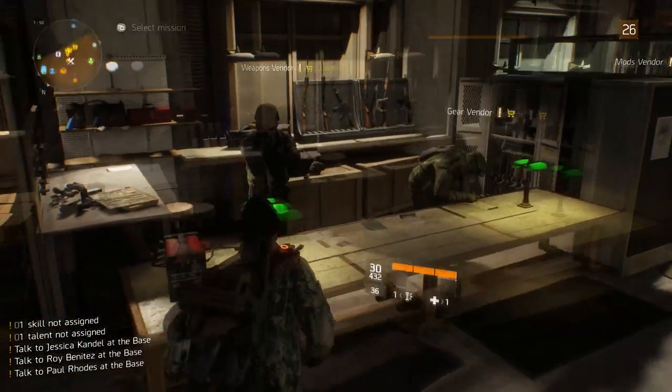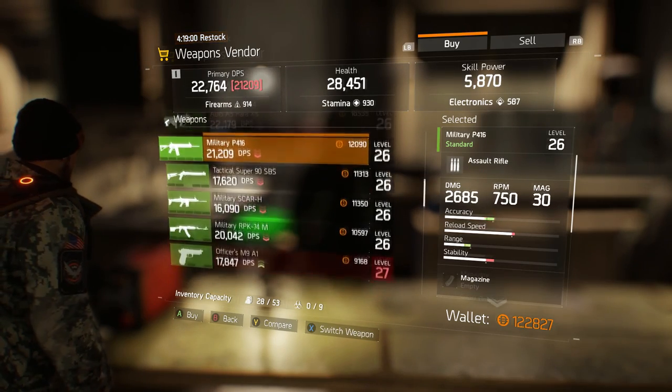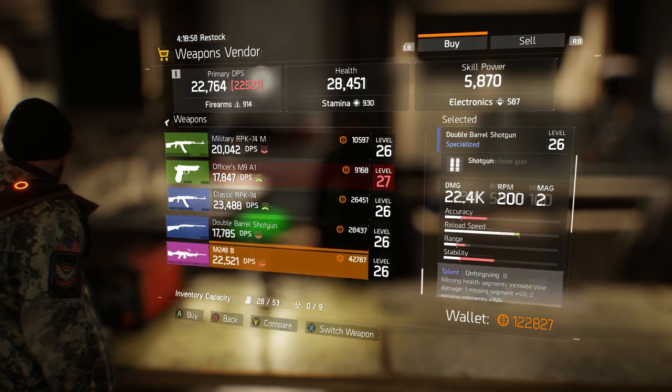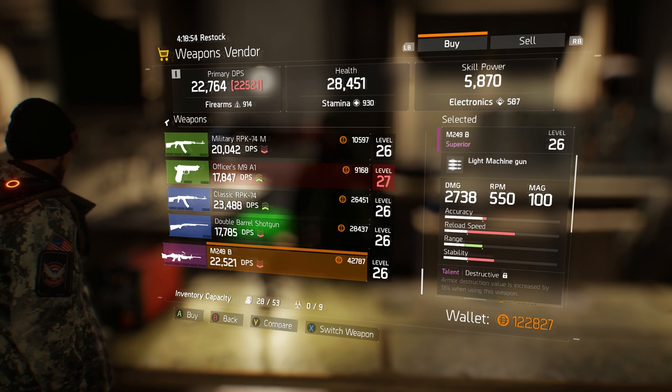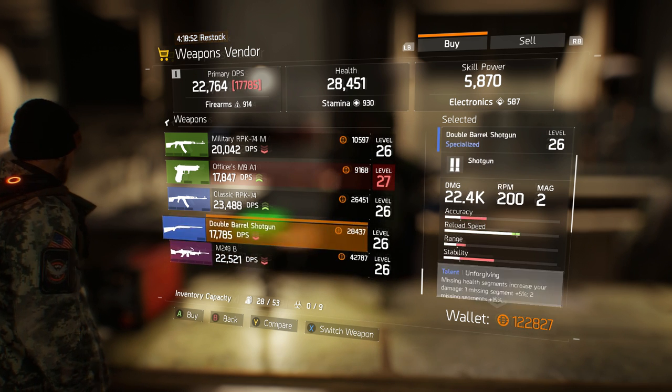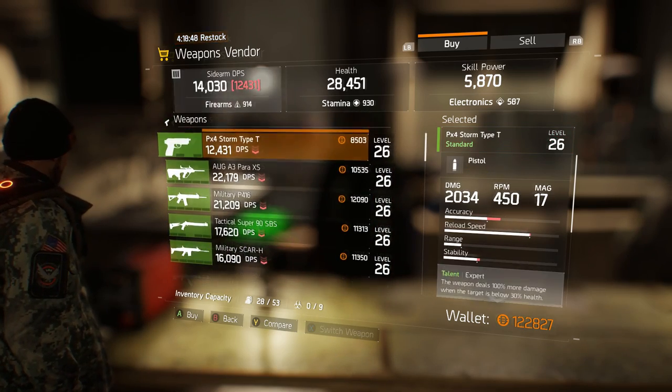One more tip before I go: when you're looking at the weapons vendor, things might look pretty bland, but you have to scroll all the way down to find the purples. I just want to make it abundantly clear so no one is staring at a bunch of greens and wondering when he's ever going to sell anything good.